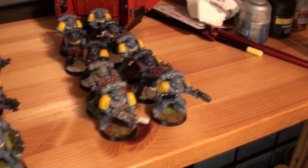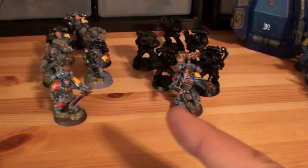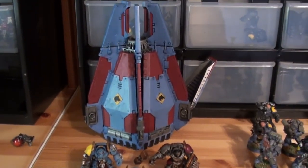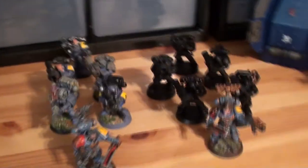First Drop Pod: Troops, 2 Melta Guns, Wolf Lord, 1 Melta Gun. Troops, Long Fangs with Missile Launchers. Long Fangs: 2 Lascannons, Missile Launchers. Terminator Squad — Arjac Rockfist and Drop Pod. These two are in normal reserves as there will be no outflanking.